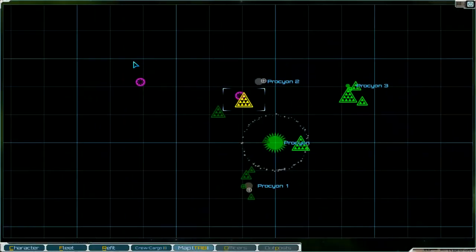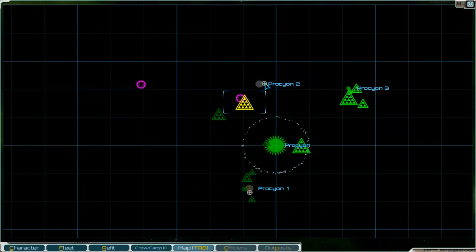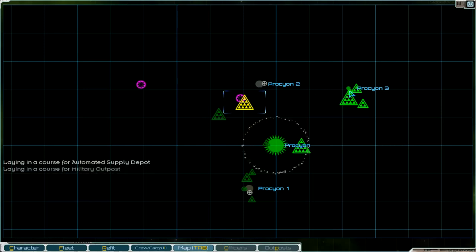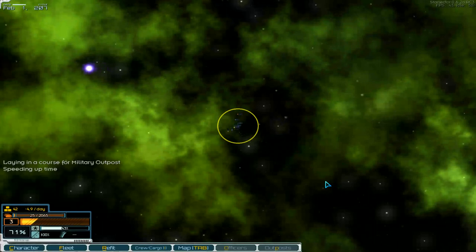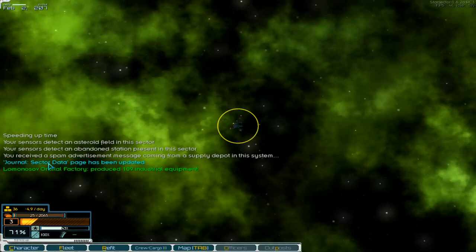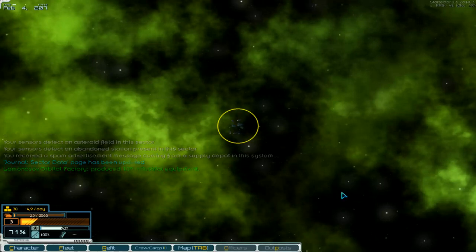Go in and find out. There's a Supply Depot — automated. And here's another station: a military outpost. And down there something else. I think we go first to the military outpost. The map now has sector data — page has been updated. And our factory is working industrial equipment.